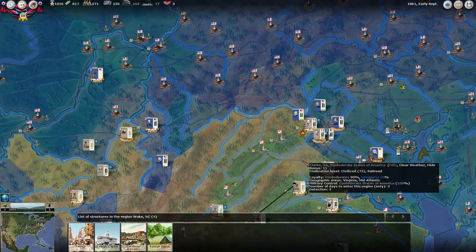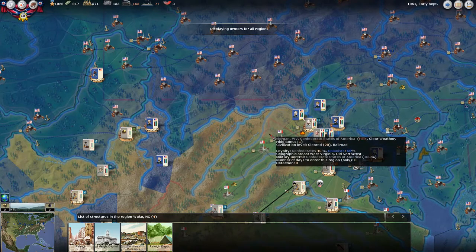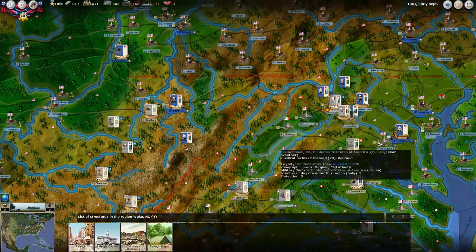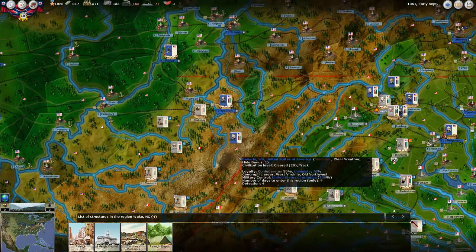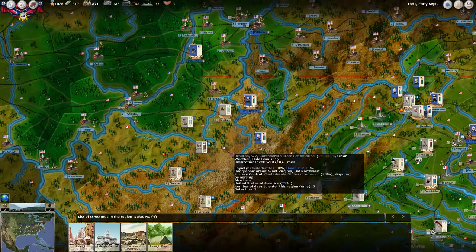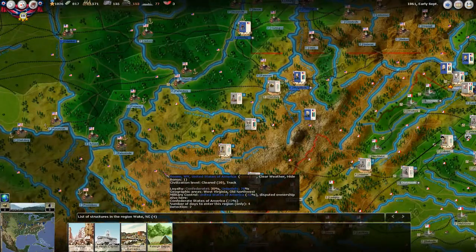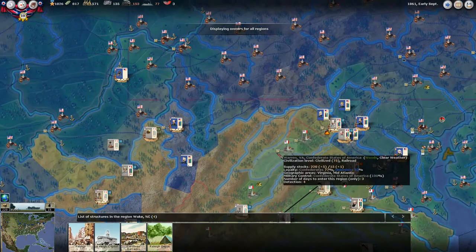Military control is hotkey number one — that'll give you your military control view. Dark blue is Union, light blue is Confederate. If you take the military control tab off, it'll give you all these little flags, basically telling you who has a majority of military control there. The Union has majority military control here — they actually have 100. Military control here is 78 and 22, and down here Union has 75 and we have 25. Just because you see a flag there doesn't mean it's 100%; it could be contested.